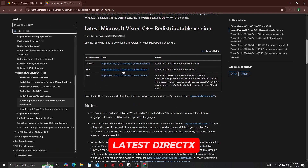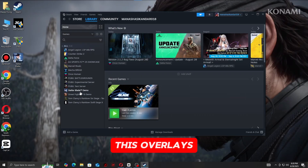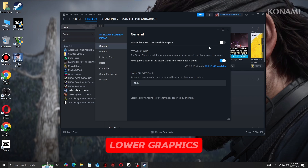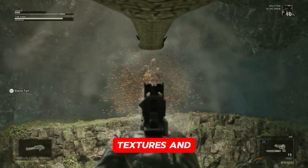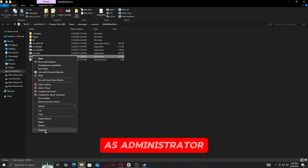Disable overlays — turn off Steam overlay, Xbox Game Bar, and Discord overlay. Lower graphics settings — reduce textures and disable ray tracing if VRAM is low.